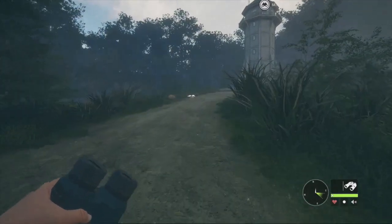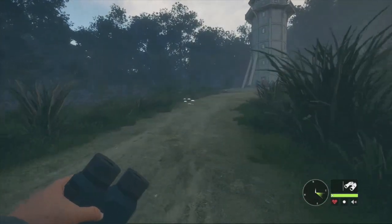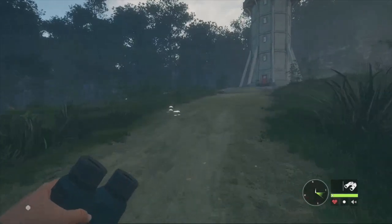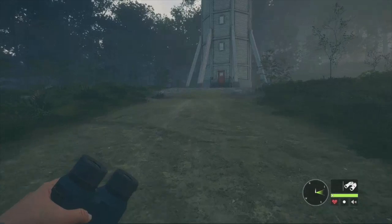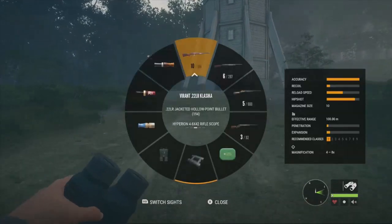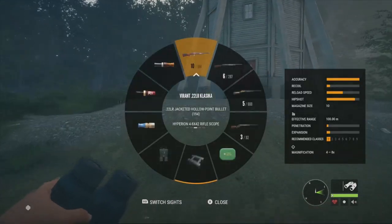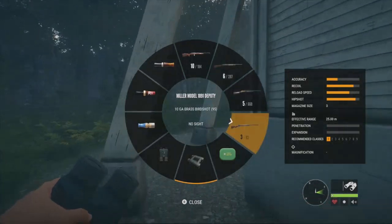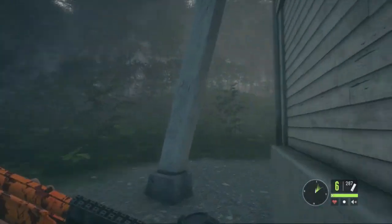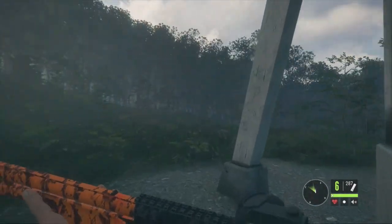Let's jump right into some basic information about them, then we'll go out and hunt some rabbits. Starting off, they are Class 1 animals, which gives you a couple of different options for guns. You can use the .22LR or the .22AR, the Cachetori 12 gauge, the 16 gauge, the 10 gauge — basically any shotgun in the game you can use on European Rabbits, as long as you're using birdshot.